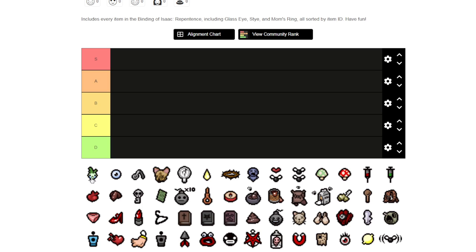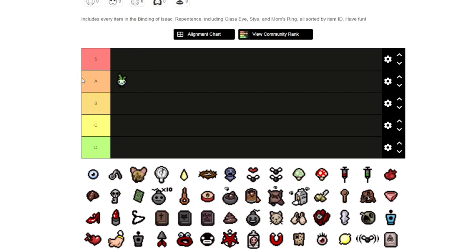The first item we got here is Sad Onion. I'd say Sad Onion would be an A tier because it's a pretty good tears up, and it helps especially with low-end characters that have low tear rates — it still works pretty well.